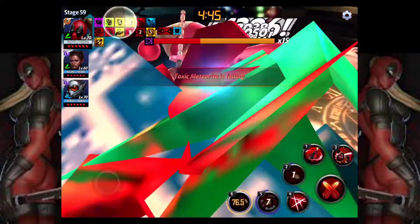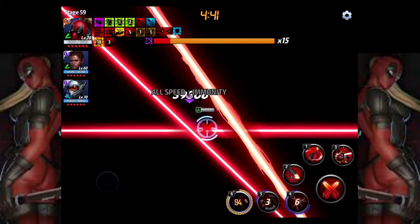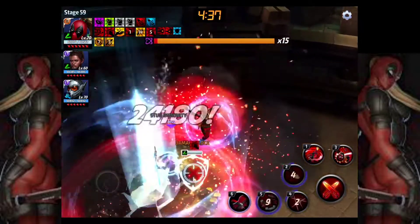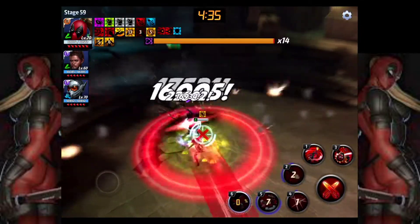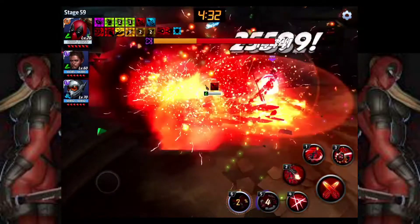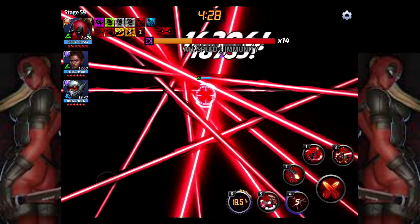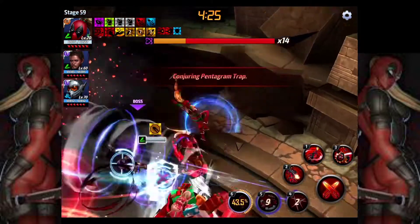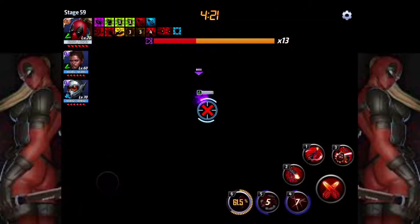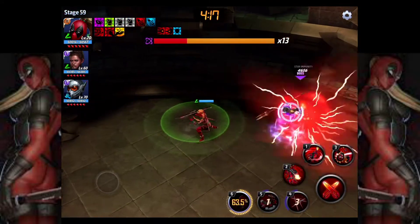I didn't want to use the leaderships of either Dr. Voodoo or White Fox on this because I wanted to just test the uniforms straight out, because the leadership of those drastically helps the holiday uniform way more than it helps the original uniform. So I didn't want to obscure it too much.